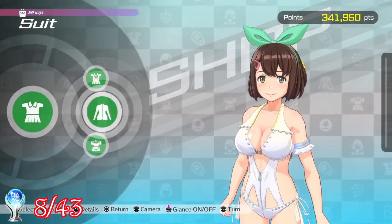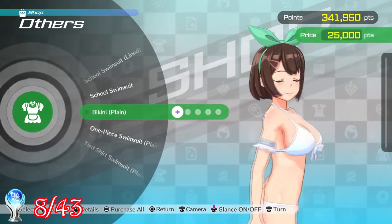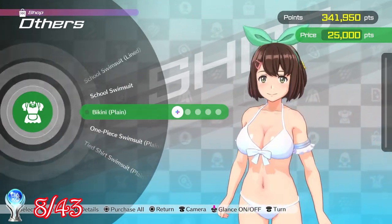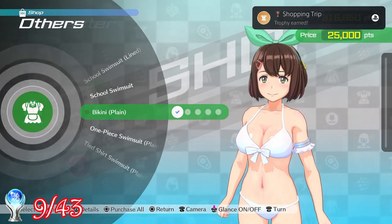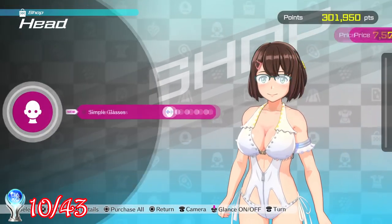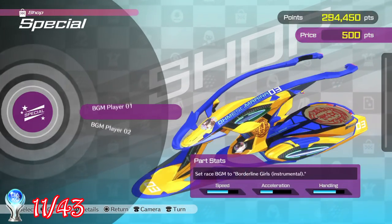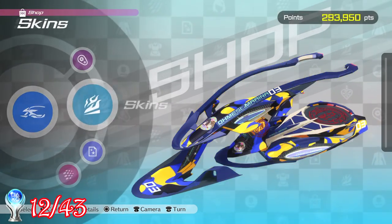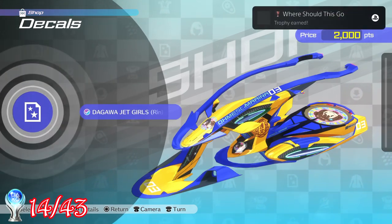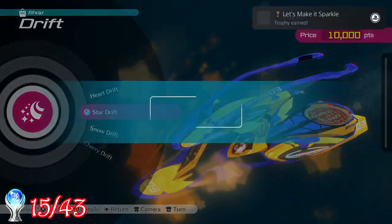With all the points I'd accumulated from completing the minigames, I went on a bit of a shopping spree, and the trophies just kept popping at almost every purchase. The trophies I got: Shopping Trip for purchasing a costume, Totally Styling for purchasing a hairstyle, Accessorizer for purchasing an accessory, Customizer for purchasing a machine part, Machine Makeover for purchasing a skin for the jet ski, Where Should This Go for purchasing a decal, and Let's Make It Sparkle for purchasing an effect for the jet ski.